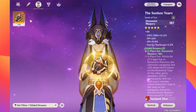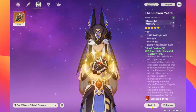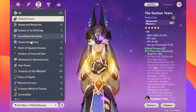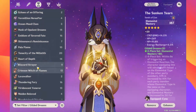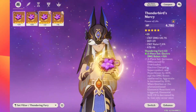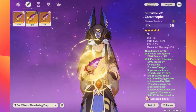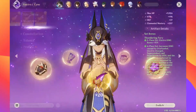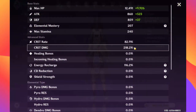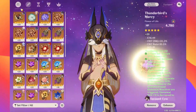Oh wait, actually I also need to switch this one over. Let me go back and show you his other build — Thundering Fury, okay. So crit damage is about 218, EM 207. So 218 is the main crit damage here, and then let's switch over to Gilded now.